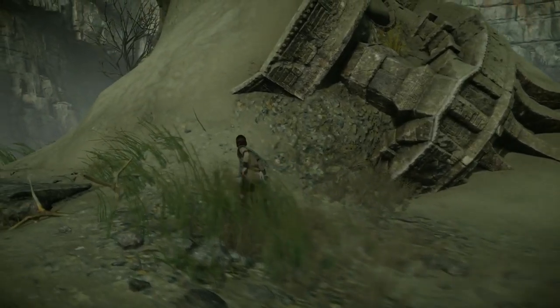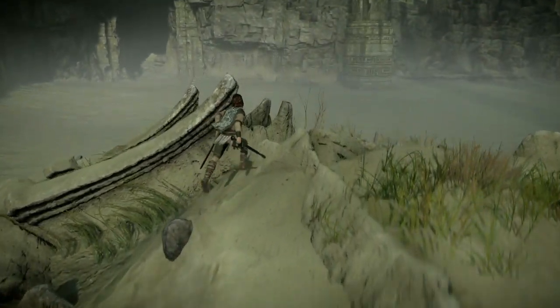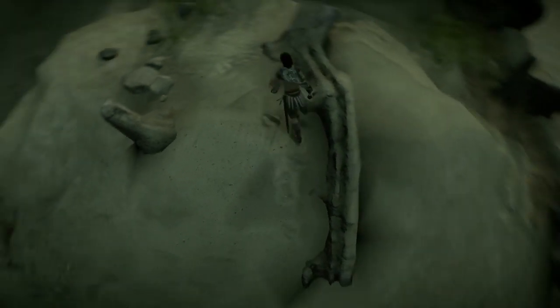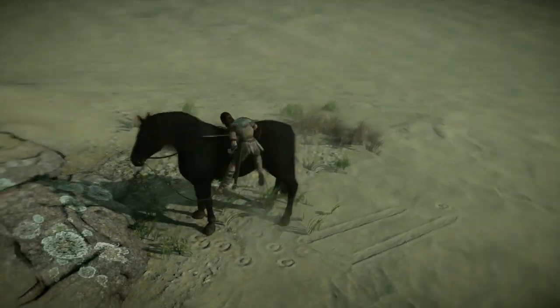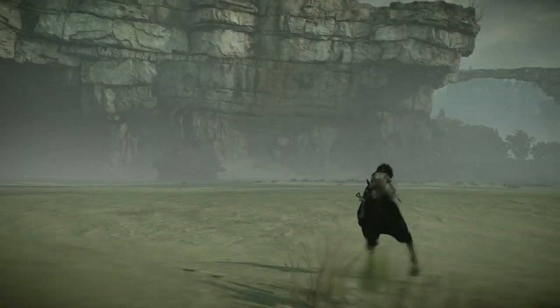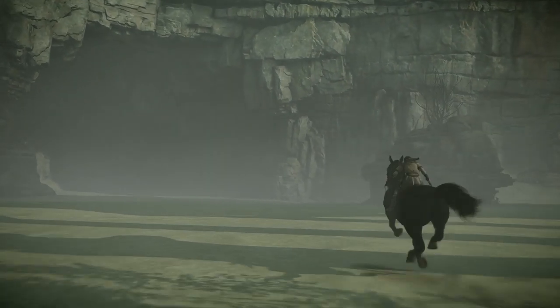I want you to look at the corpse carefully — look at what you see around here. I'm going to take a quick trip around it. This corpse has grass growing on it, little trees and plants, but it feels like we just defeated this Colossus, so that raises a lot of questions.